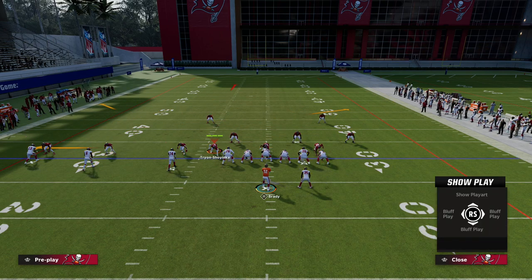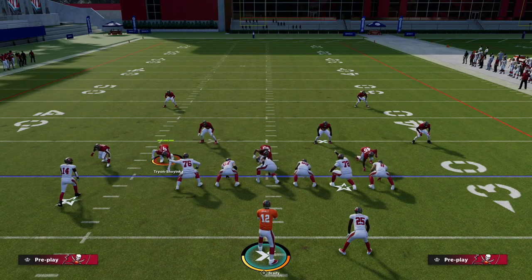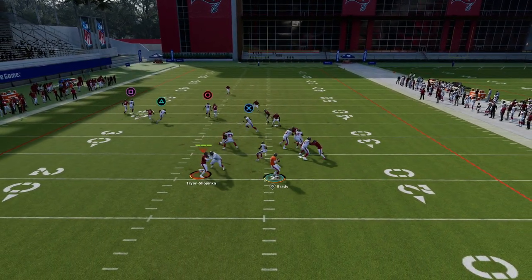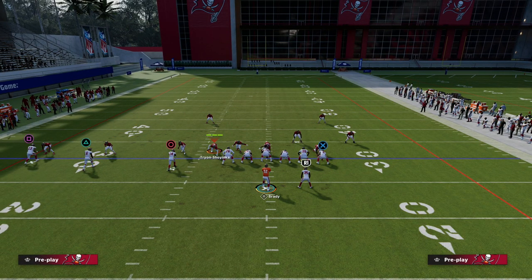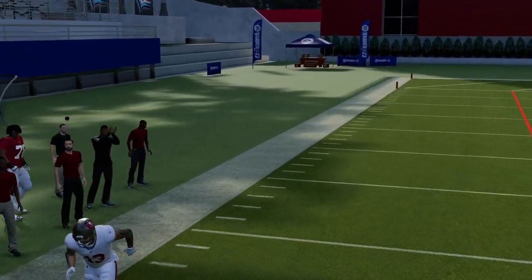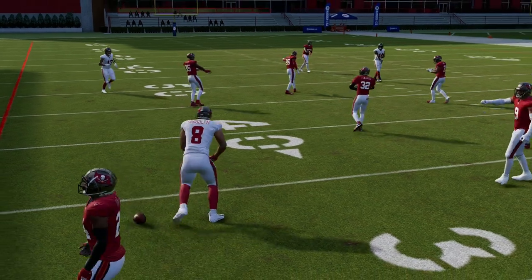If they do user the post route, you should have the C-route to Mike Evans over the top. C-routes are really effective this year. If you have the Short Out Elite ability on that player it's going to light up and he'll get over the top. Evans doesn't have Short Out Elite, which is part of the problem, but having over 90 route running significantly helps the likelihood of that route getting open.